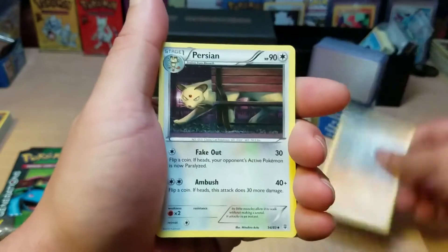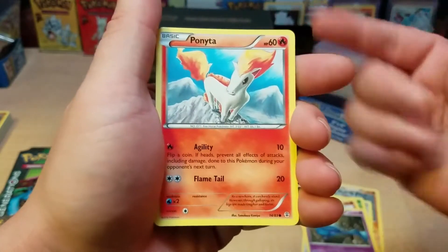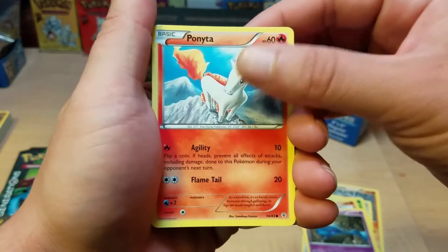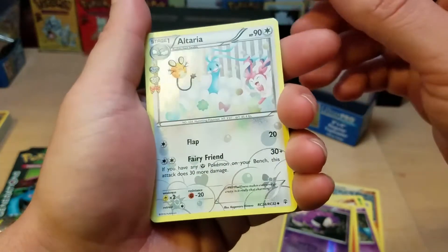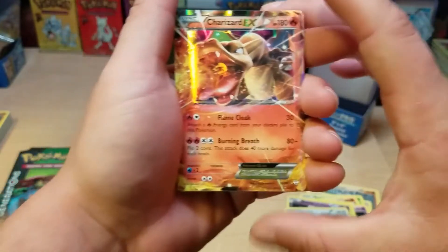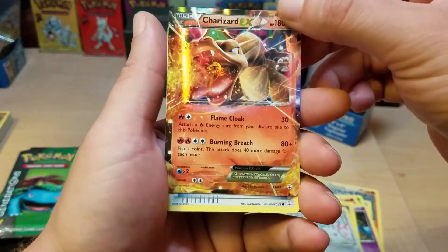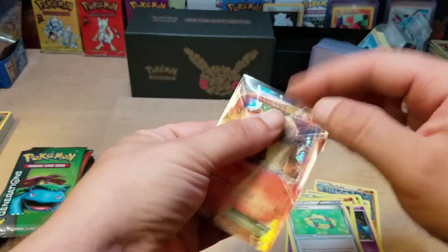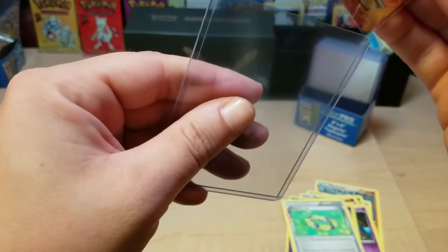So we end up with a Machoke, a Persian, Paris, Rhyhorn, Zubat. I should have seen if somebody wanted to do a box battle or something, but these are quite expensive so I don't know, that's an expensive battle. Ponyta, a Reverse Holographic Ghastly, and is that a holographic? It is! Is that Radiant Collection Altaria? And whoa, that's cool - I kind of wanted to pull that. What's behind it? Oh, and a Floral Crown. So we can do three from the rear.